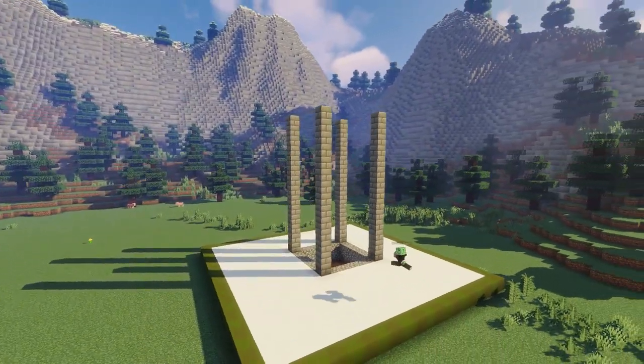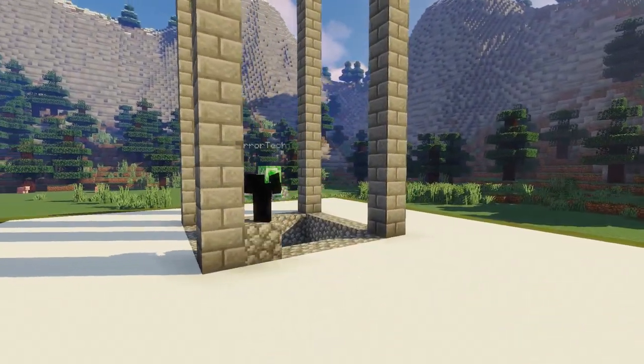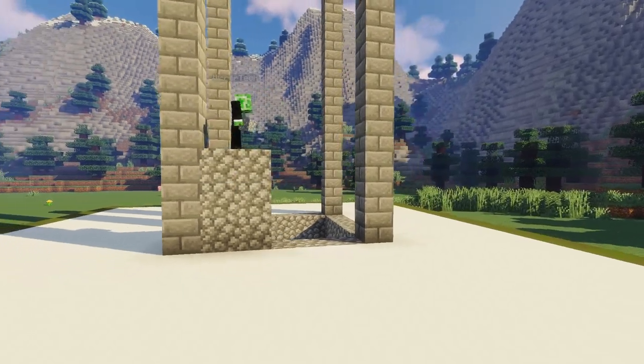Once you're done with that, we can go ahead and take some cobblestone and go up three blocks, building a wall all the way around in between our foundations.